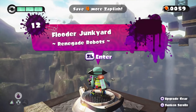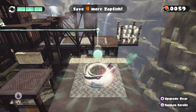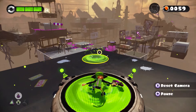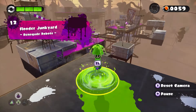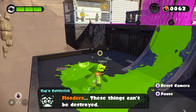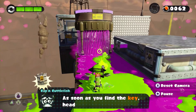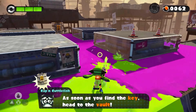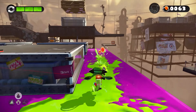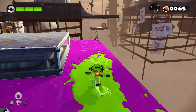Flutter Junkyard — Renegade Robots. I think I remember this one. The flutters — they are flooding ink everywhere. There is going to be a scroll somewhere in one of these areas, I don't know where. Once they spot you, they follow you — that's what that laser was. Yeah, I see you there, bud. Don't you worry.